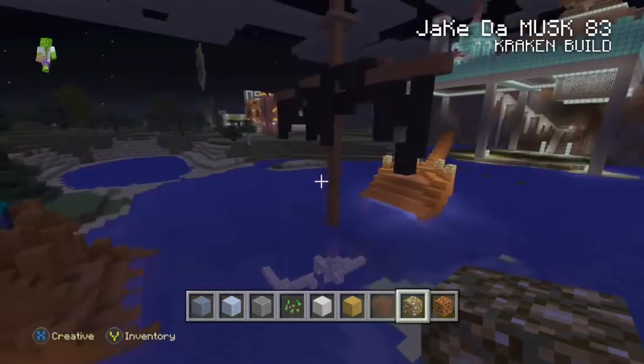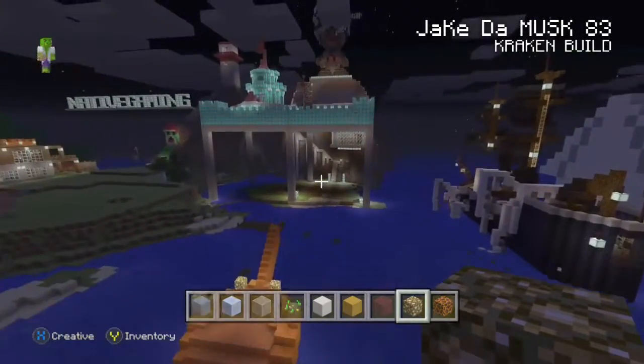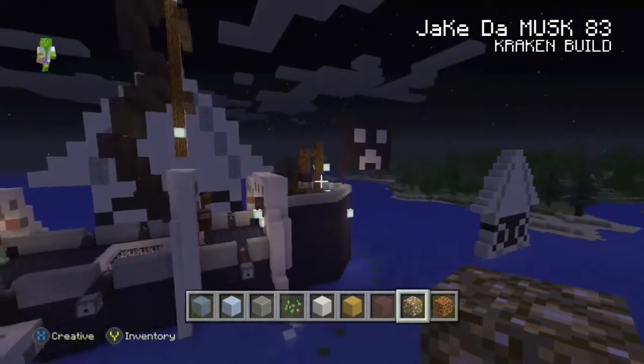Here's a ship that another kraken just destroyed — I'm going to fill out the bottom later so it looks like an actual destroyed ship. For now I just put some ruins and put a squid there so it looks like the squid ruined it. There's the princess tower — I won't show you guys on this episode, I'll show you maybe on another one.